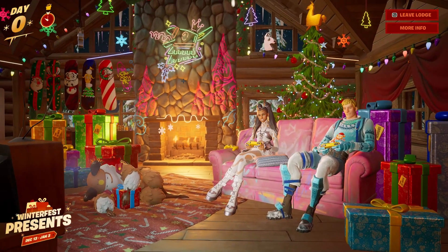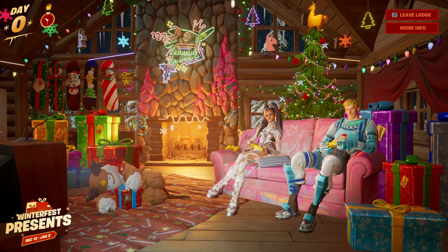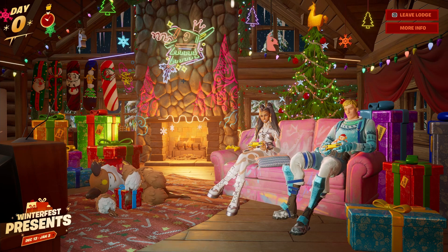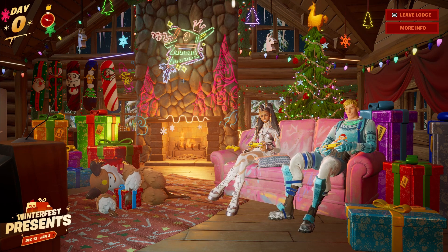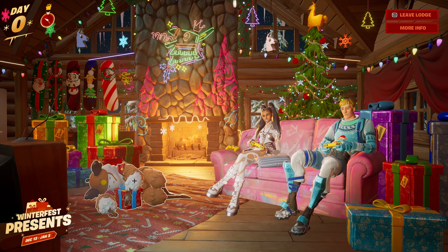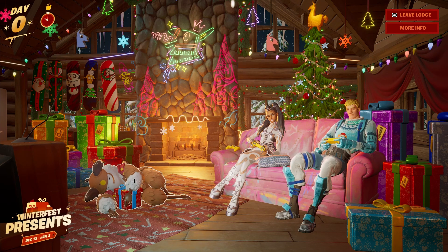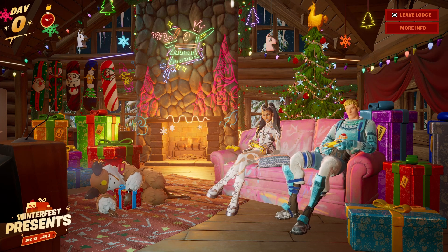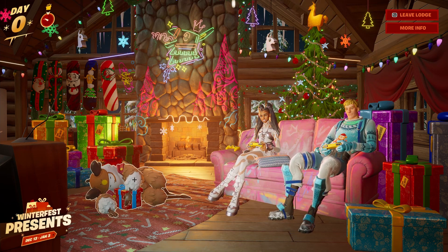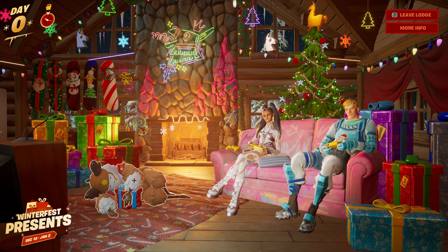That's all the gifts out in the open, but we do have a few more inside Winterfest. If we look at Guff laying down in the middle of the room, he has a present right underneath him that he's protecting. This present might have another skin in it — no one in the community knows exactly what's inside. My guess is it's something pretty cool because when you click on Guff to grab the gift he actually shoos you away. I'm assuming we have to wait until the last day of Winterfest to open it — and from the past, last-day gifts have always been really good, including skins, V-Bucks, and even pickaxes.